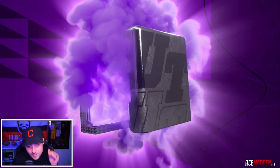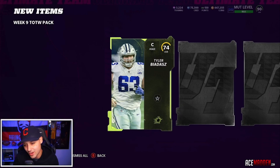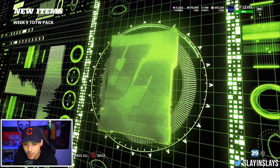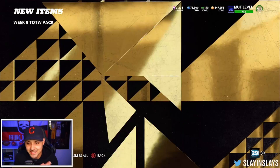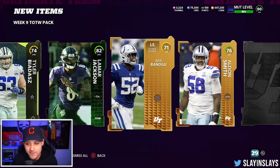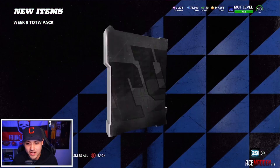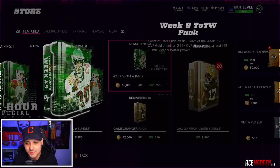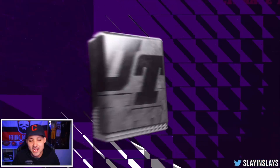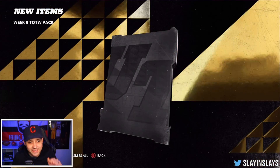Can we be great today? That is the goal — we want to be great. Another elite maybe? No. Team of the Week — come on baby, big one. 82 Lamar Jackson! Lamar Jackson did get a plus one to his power up for you Ravens fans out there. Most Feared — 83. We're losing value but we are getting some elites that are not guaranteed, so we'll definitely take it.